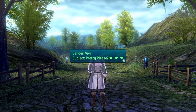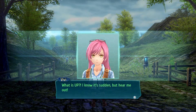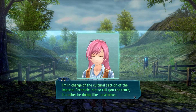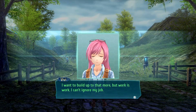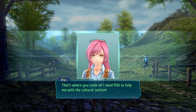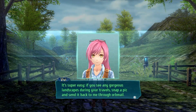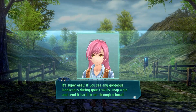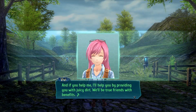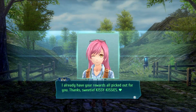It's from Vivi. Subject: Pretty Please. I know it's sudden but hear me out. I'm in charge of the cultural section of the Imperial Chronicle, but to tell you the truth, I'd rather be doing local news. I want to build up to that, but work is work — I can't ignore my job. That's where you come in. I need you to help me with the cultural section. It's super easy: if you see any gorgeous landscapes during your travels, snap a pic and send it back to me through orb mail. And if you help me, I'll help you by providing you with juicy dirt. We'll be true friends with benefits. I already have your rewards all picked out for you. Thanks sweetie, kissy kisses. I said landscapes — I've got enough city scenery. Off the beaten path would be perfect.